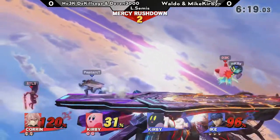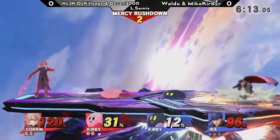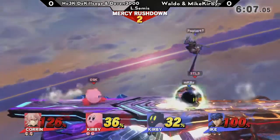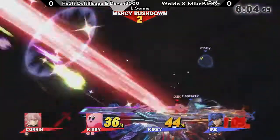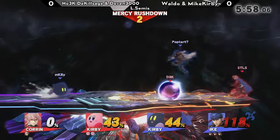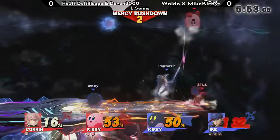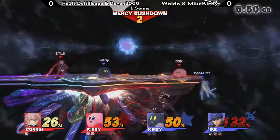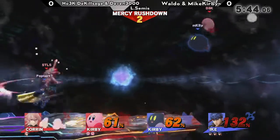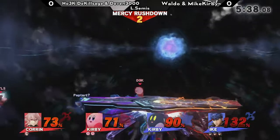Such an amazing tomahawk jab there. Nice little escape from the barrage of attacks from behind in front of Waldo. That's a nice little roll in there to get to Killsage. Kirby's roll isn't necessarily that nice — up throw to avoid any type of interruption from Mike Kirby. But look at Waldo, still three stocks, and Mike Kirby still holding on to his second one. Right now Killsage is looking one stock down — this could be trouble for Killsage and the red team.